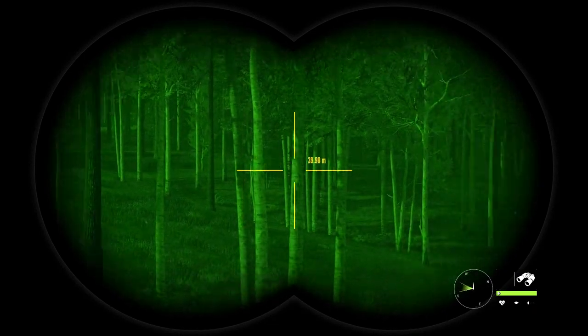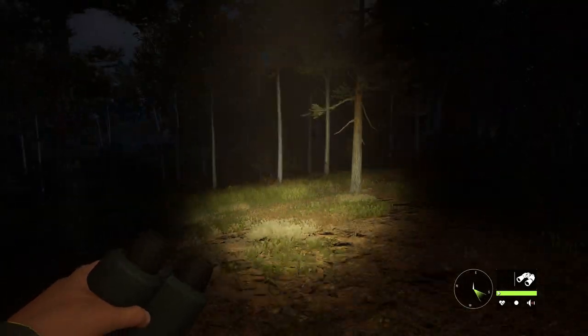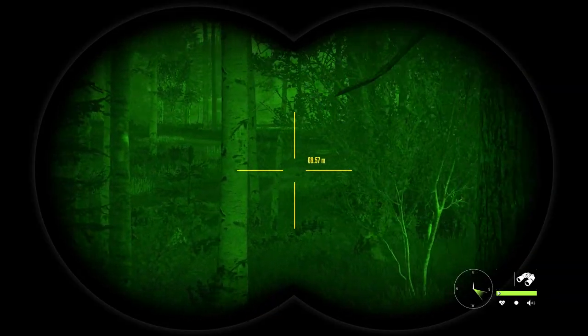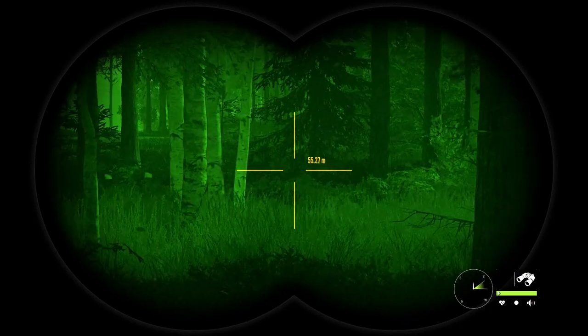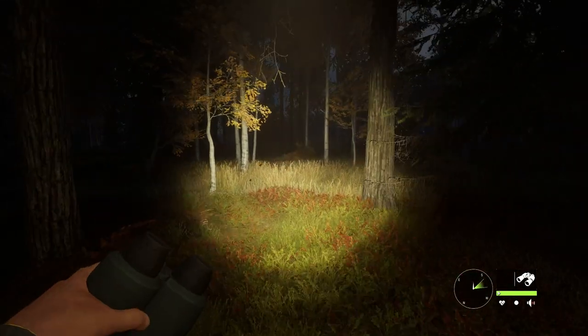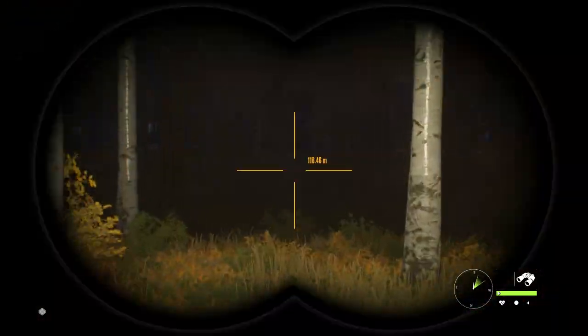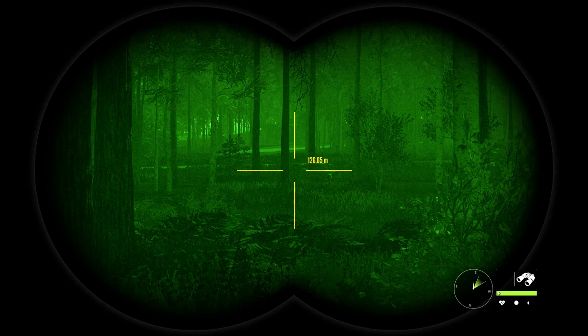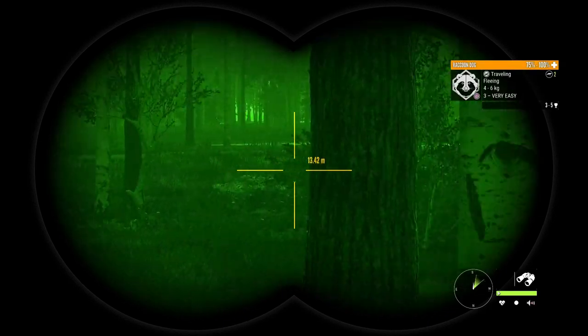I've been doing a little prep work, checking where they all are. They're mainly in the bottom third of the map. Their drink need zone time is 12 at night till 3:30 in the morning. What I'm finding out is when you start at 12 o'clock, the raccoon dogs need to travel to where the water is to drink, so you'll often find them just travelling because we've just started during their need zone times.